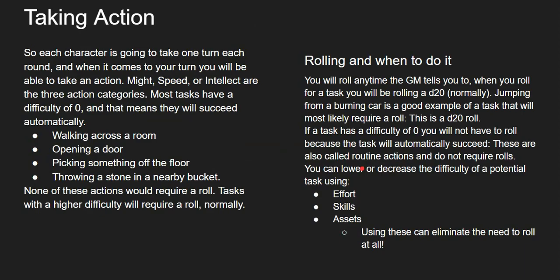Taking action. An action is going to take one turn each round. When it comes to your turn, you will be able to take your action. The MSI — Might, Speed, and Intellect — are the three action categories. Most of your tasks have a difficulty of zero, meaning they succeed automatically. Examples are things like walking across a room, opening a door, picking something off the floor, throwing a stone in a nearby bucket. Tasks with a higher difficulty will require a roll, like riding that Triceratops or jumping out of a burning plane and doing three backflips into a convertible.